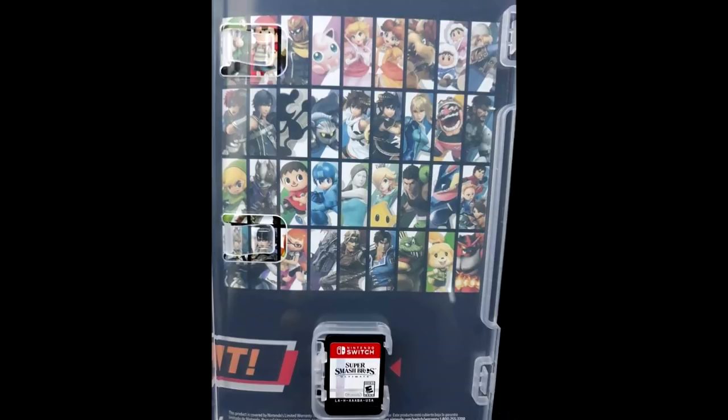I love the design, and we can see the characters on the box. A lot of the newcomers are here: the Inkling, Ridley, we have Simon, Richter, of course. We have K. Rool, Isabelle, and of course Incineroar.